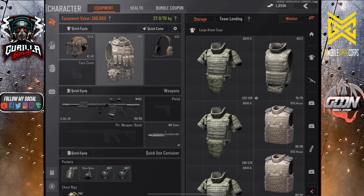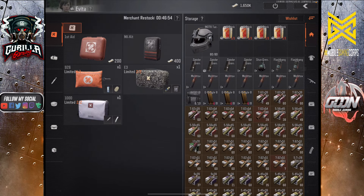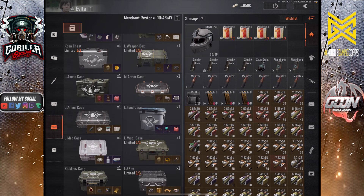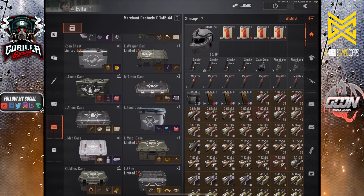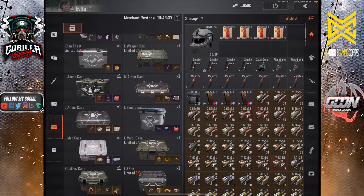One of the storage hacks I haven't talked about is on the money side of things. Let's go to contacts — Evita. Now Evita, you can buy storage from her with in-game coin. These in particular, especially the large e-box, I recommend a lot of those. You can buy those with in-game items as you see right here that you'll find in game — it's kind of random. However, if you cannot find these by looting, you can buy gun boxes, ammo boxes, etc.